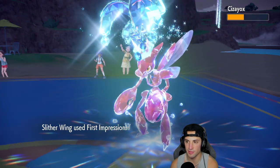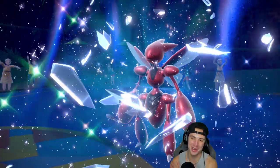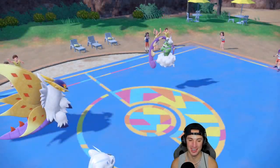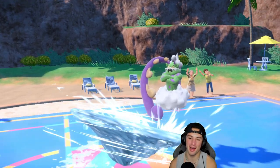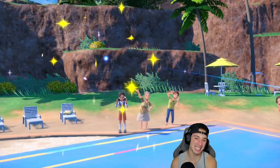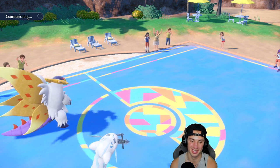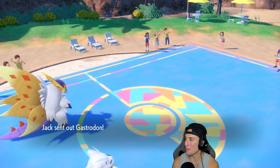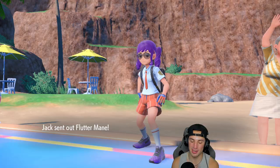First Impression flies on the bad Tera type — and it's just KOing! Oh my god, Slitherwing is so good with Chien-Pao. That's a double kill — I wouldn't be surprised to see the opponent quit here. Bad Tera type First Impression comes through and wipes Scizor. Slitherwing is getting it done today — this thing is OP!